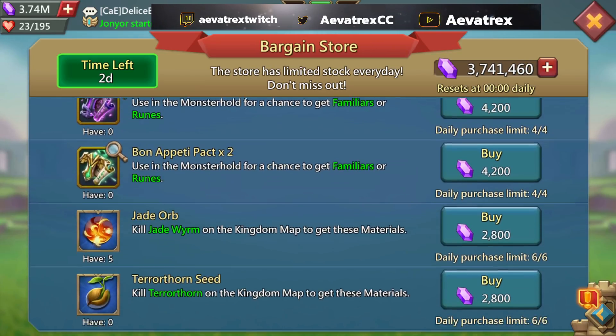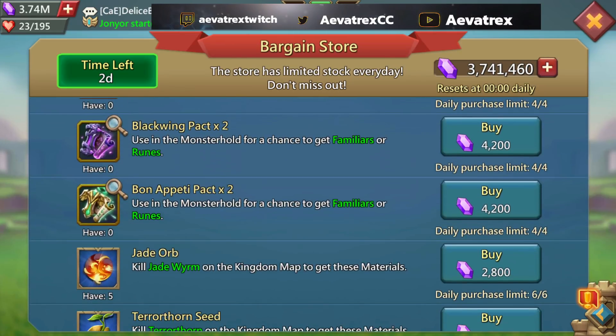For me, since I've already finished all my tier five familiars, I'm going to go ahead and pass on this to save some gems — because I'm going to need them for all the other items.